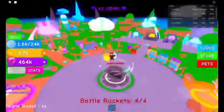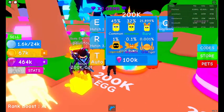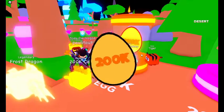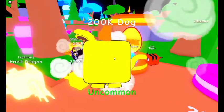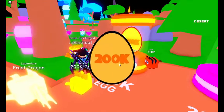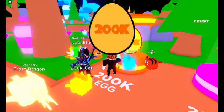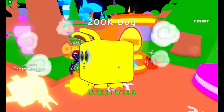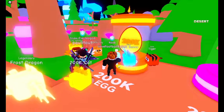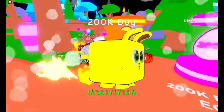Now let's go buy four more pets from this egg. 200k uncommon dog, another 200k dog uncommon - what else do we get? Come on, something good please. Another 200k cat - two more for now. We'll buy one more: a 200k dog, it's uncommon. One more and it's another 200k dog.